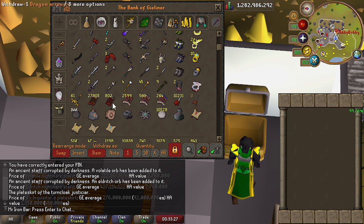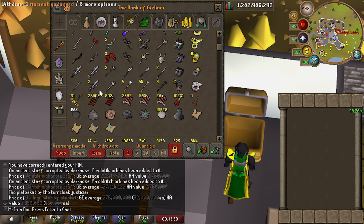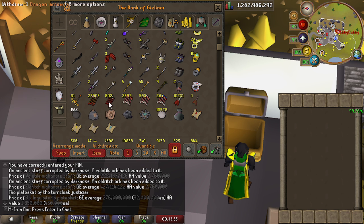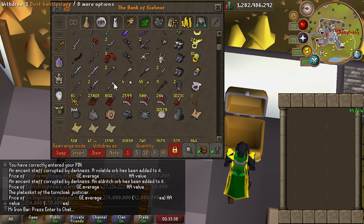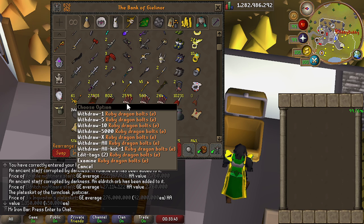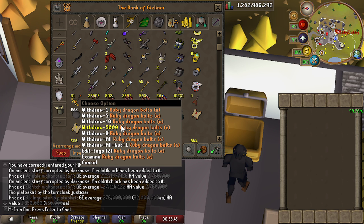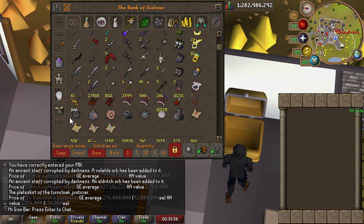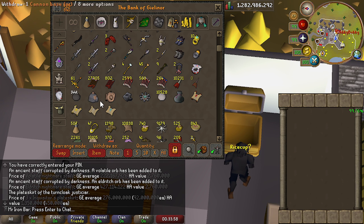My arrow stack has definitely dropped a lot, though I still have a lot of Amethyst Arrows. Dragon Arrows — I used to have like 10,000 plus, but I used most of it at Nex and kind of regret it. Dragon Stone Bolts, Dragon Tear Bolts — I don't really use these too much anymore. Dragon Darts — really nice, ToA has boosted them a ton. Our Cannonball collection has gone up a bit because I've been doing a lot of Corp, and honestly a lot of bosses drop them nowadays ever since Nex, and even Muspah and Wildy bosses drop a lot.